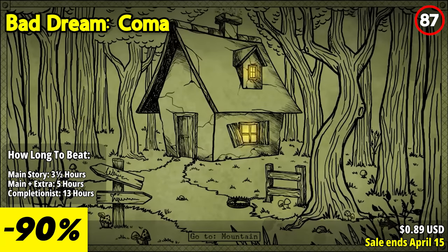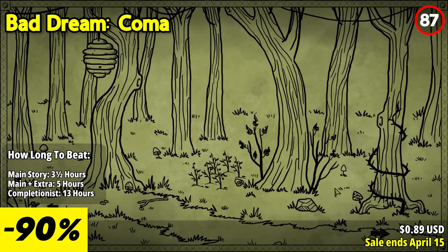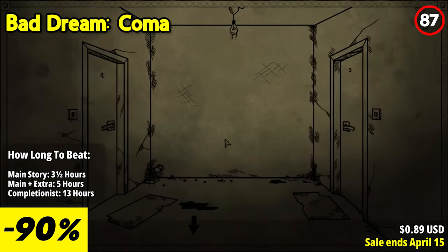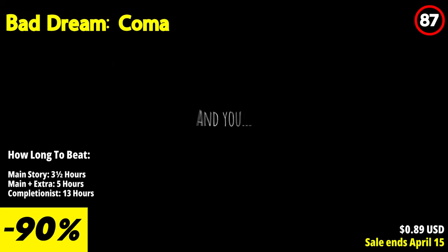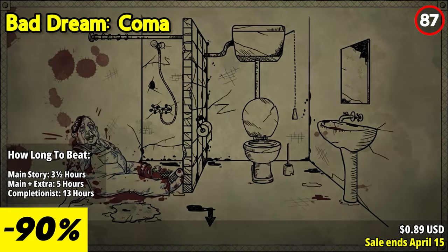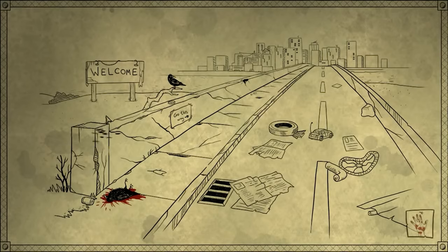Bad Dream Comma is a dark and surreal point-and-click adventure game that immerses players in a nightmarish world filled with eerie and unsettling scenarios. One of the standout features is its psychological horror atmosphere — Bad Dream Comma presents players with a series of disturbing and bizarre situations, often blurring the line between reality and nightmare. The game's visuals, accompanied by a haunting and minimalist sound design, create an eerie and unsettling ambience. The game is also notable for its branching narrative and multiple endings, where players make choices throughout the game that affect the outcome, leading to a variety of possible endings.